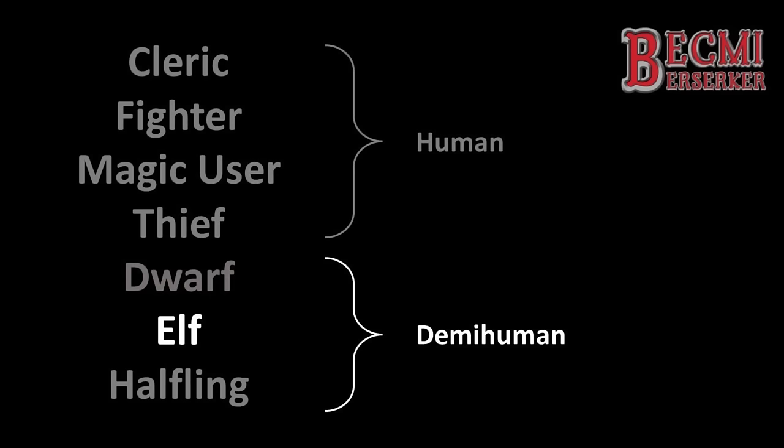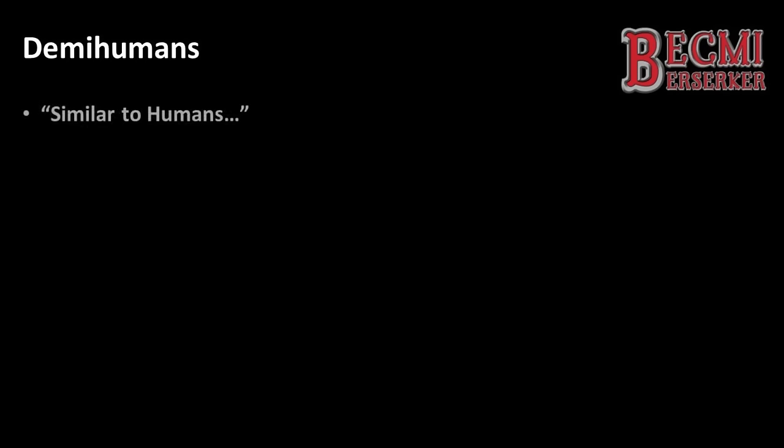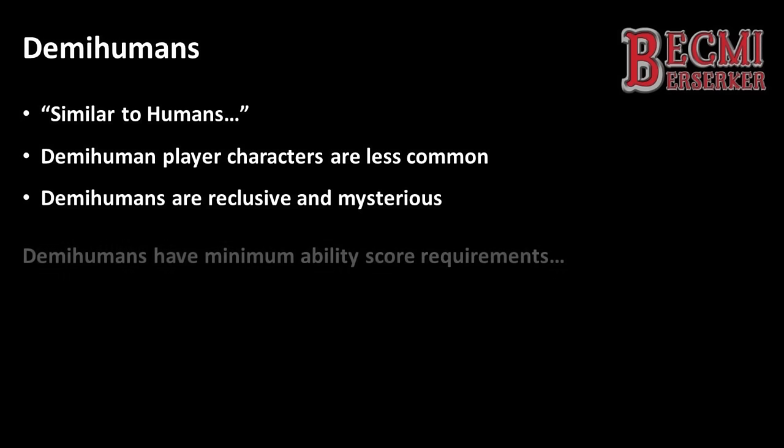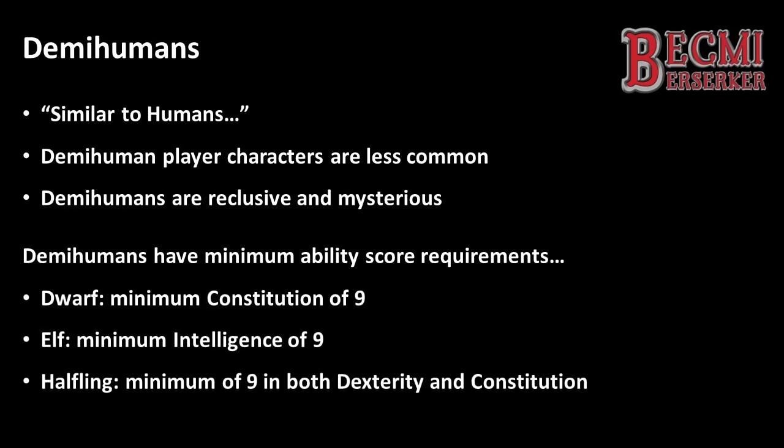The Elf is one of 3 Demihuman classes available to play in the core Bekmi Dungeons & Dragons rules. We are told that Demihumans are referred to as such because they are similar to humans, and that Demihuman characters are less common than human ones, due to them being reclusive and mysterious — a vastly different take on playing a non-human than in later editions of the game. If you follow the rules as written, being able to play a Demihuman could be quite difficult, because one must roll 3d6 for each ability score in order, and Demihumans have a minimum requirement for certain ability scores. Of course, this was heavily house-ruled even back in Bekmi's heyday, because people wanted to be able to choose what they wanted to play.